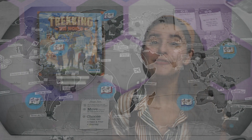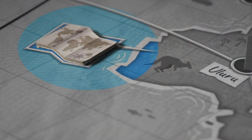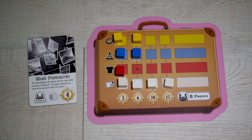The game ends when five of the six region bonus tokens are claimed, or a player collects their fifth destination card. The player who triggered the end game finishes their turn, and the game ends immediately. Players then add up their victory points from region bonus tokens, victory point tokens, destination cards toured, and souvenir sets collected in their suitcase.